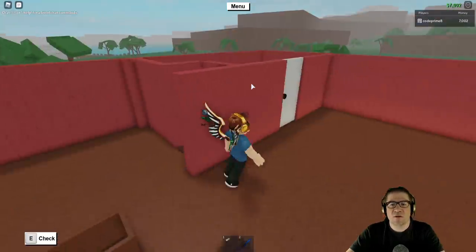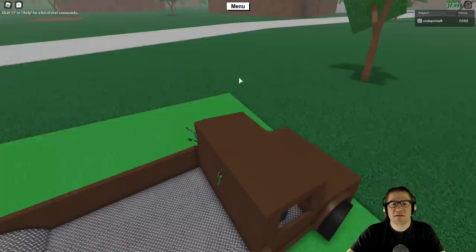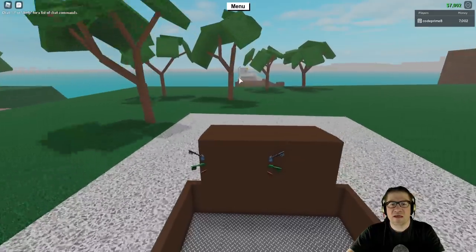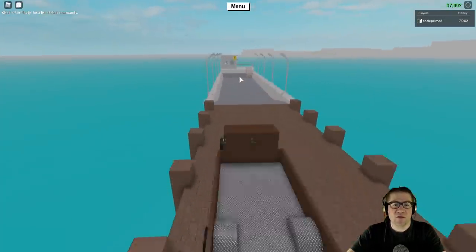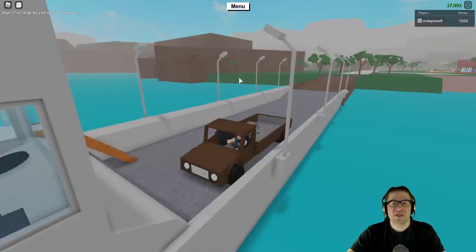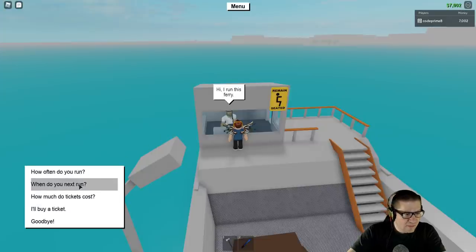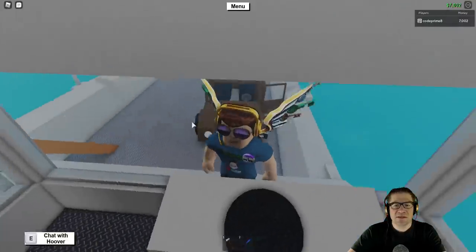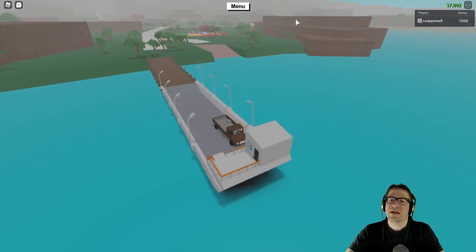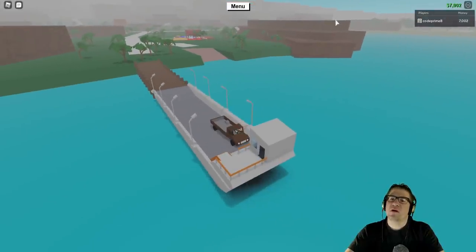There's a hole up in the rocks that you guys have been asking about. It's actually a teleport, and I haven't used it in so long because it's just not part of the everyday life of a Lumber Tycoon 2 player. But I will show you what it is. Around this corner on the opposite side — here's the bridge — once you go around this little corner on the cliff face, there's a hole in the rock.